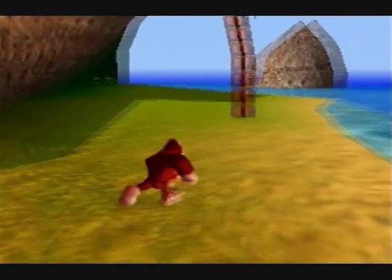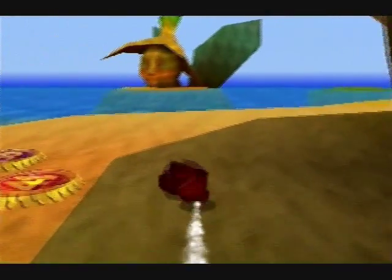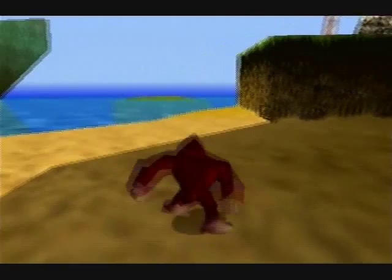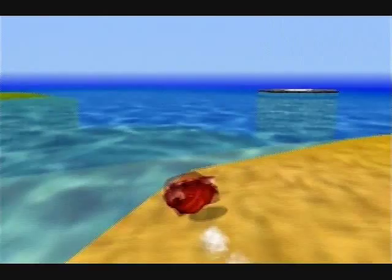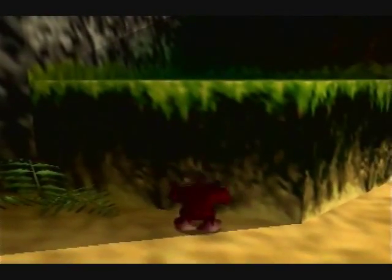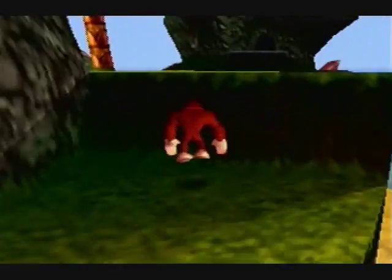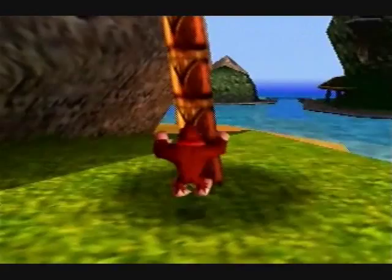We could go all the way around the island if you wanted to, but that'd be kind of dumb. Now I remember there's a little shortcut, so instead let's go this way. Just around here and then we gotta go up here. Of course Donkey Kong's too fat so we have to hold Z and press A to do a weird looking jump.